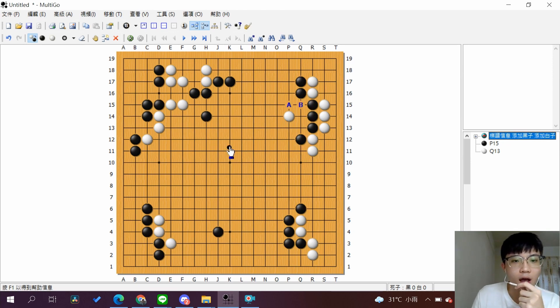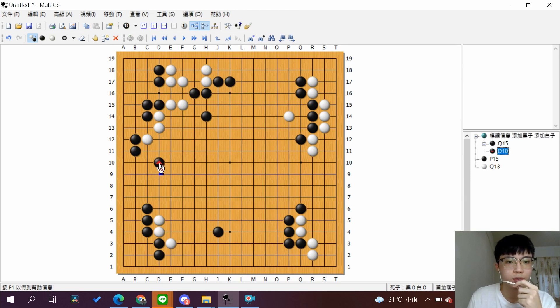Okay, next you want to look at the left. White has an eye here, but it seems a little bit dangerous for the dragon. As you can see, if you go like this way, white can make an eye easily in the middle. So you want to attack this way against white, and you can focus on the weak point here.